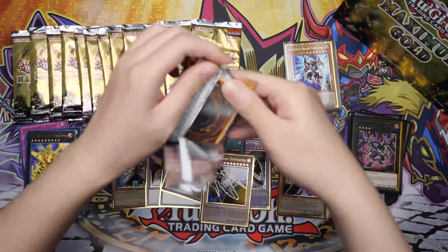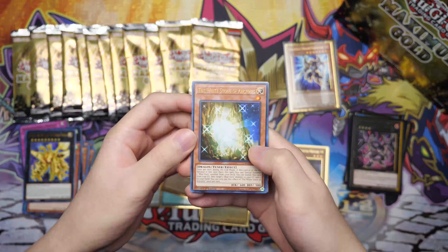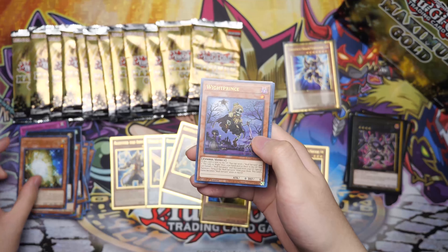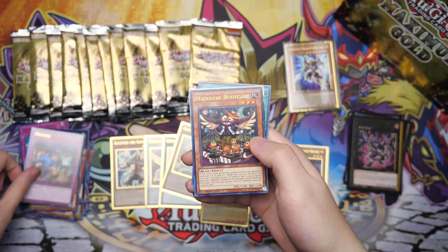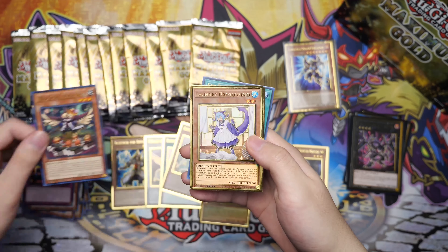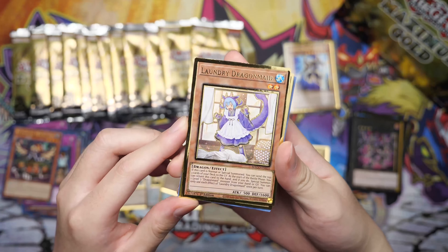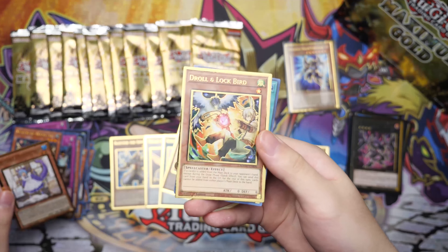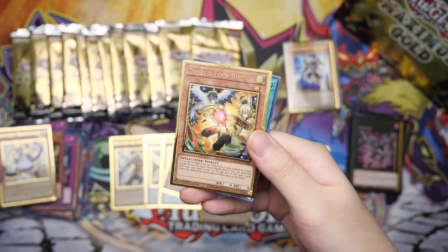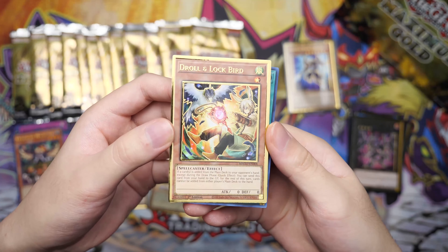I'm also really excited for Ghosts from the Past, that's coming out in March. Gonna buy like two boxes of those for sure, because I am excited with all those Ghost cards. Reminds me of Gold Series 5. The White Stone of Ancients, White Prince, Mistake, La Dolce Hootcake, Laundry Dragon Maid — there's a bunch of Dragon Maid cards in here. Next one is Droll and Lockbird — nice. I was looking at Simply Unlucky's box; they got a whole bunch of these out of a case of them.